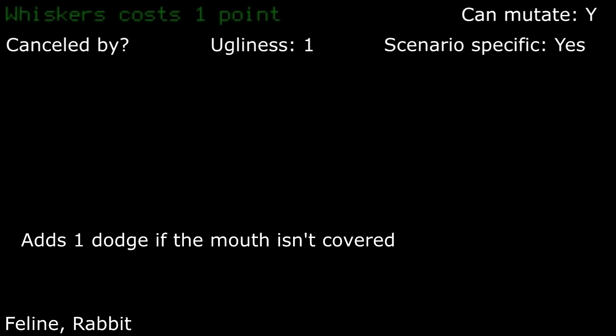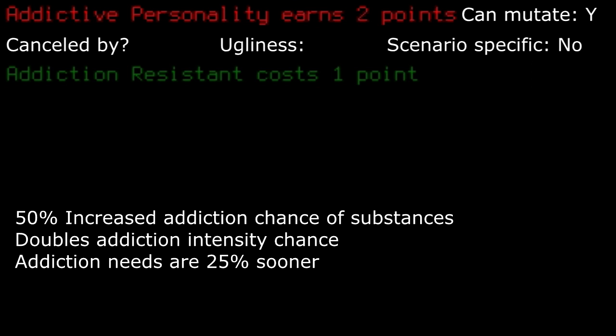Whiskers: for a small bit of dodge when the mouth is uncovered, I'd probably pass this up. It's just not worth a single point unless you plan on mutating into a specific category anyways. Addictive personality: unless you take something that relies on substances, I would suggest taking this as you'll most likely be taking them infrequently anyways.